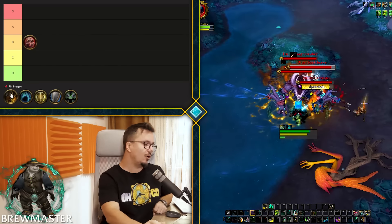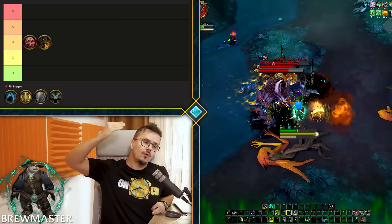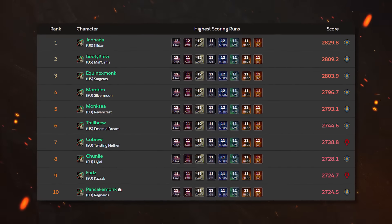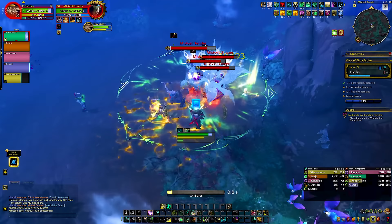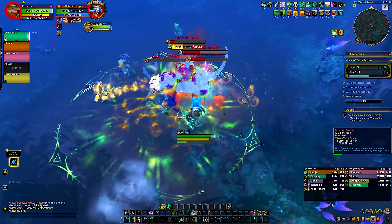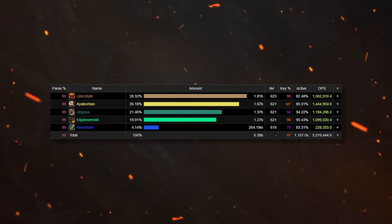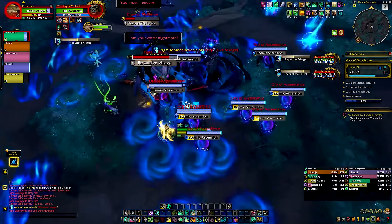Moving to Brewmaster — it's actually somewhat worse than blood DK overall. Players pushing Brewmaster are slightly behind blood DK, but they're all pushing similar key levels, around 11s and 12s among the top 10. Keep in mind this is the top 10 — the best of the best. Brewmaster is being pulled up a little by top players like Equinox, but it's still going to lag behind every other tank, which has kind of been the case since beta.